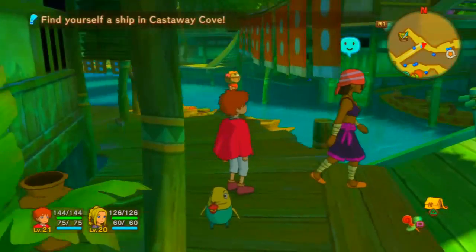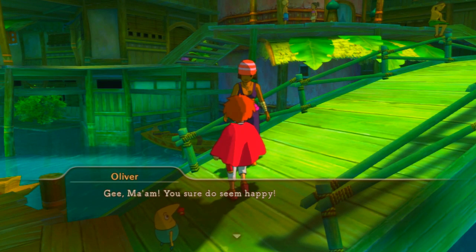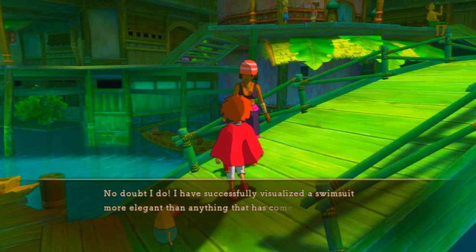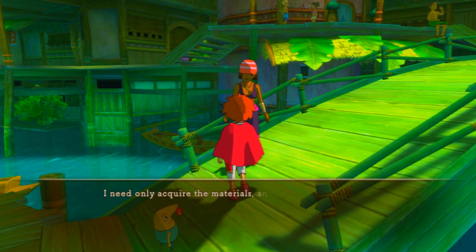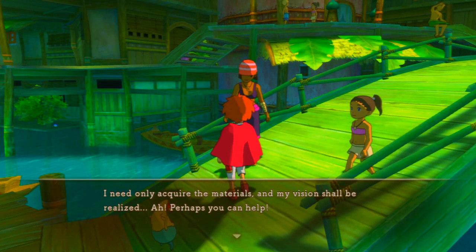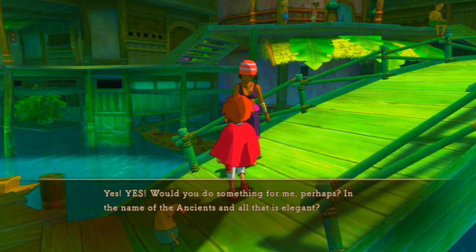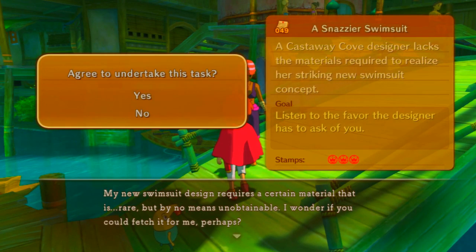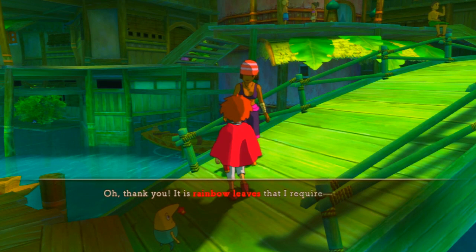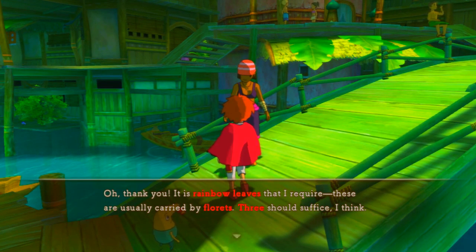We got 20 guilders — that's useful. Now there's a side collector NPC who has specially visualized a swimsuit more elegant than anything before it. She needs only to acquire the materials to realize her vision. She asks us to help her, and our next mission is to help her build her swimsuit. It's rainbow leaves she requires, usually carried by florex — three supplies needed.